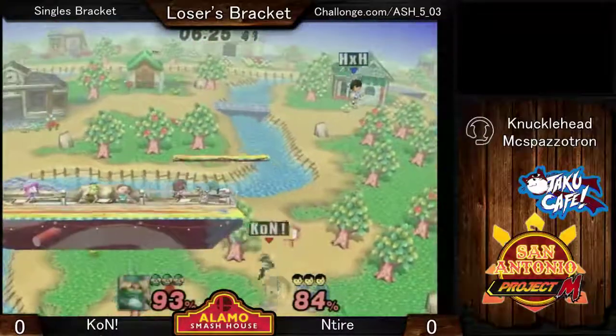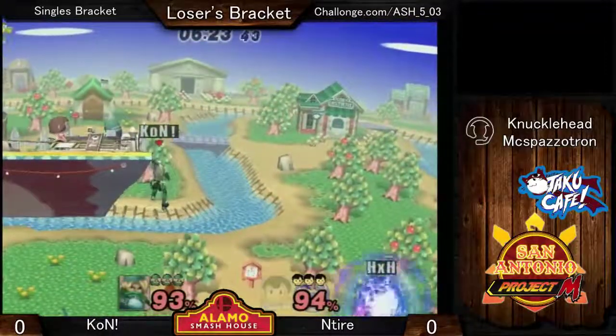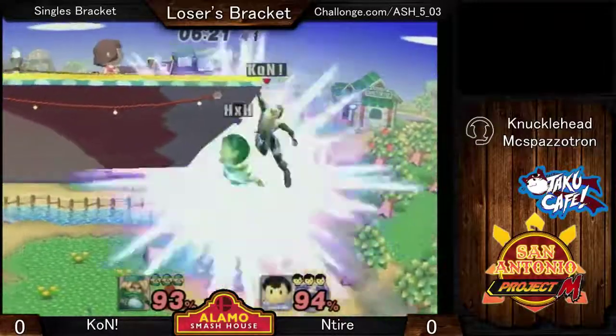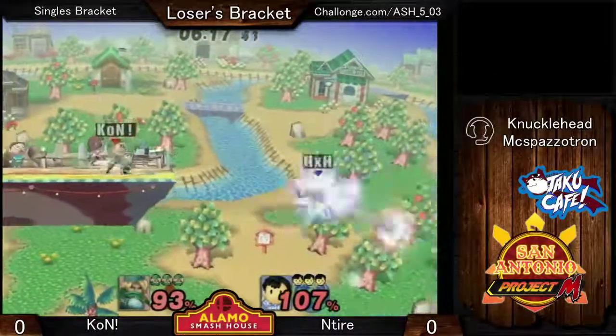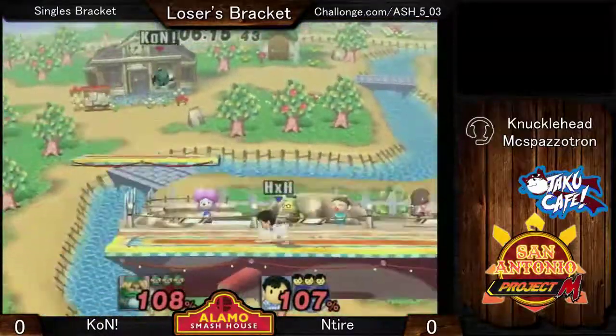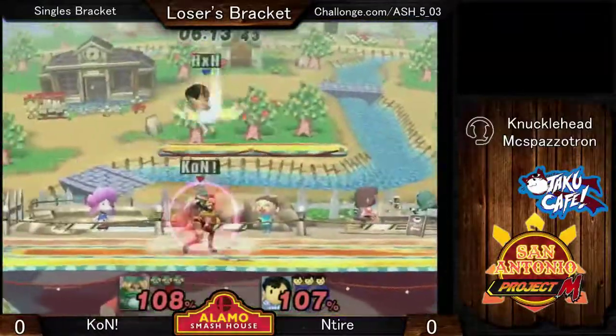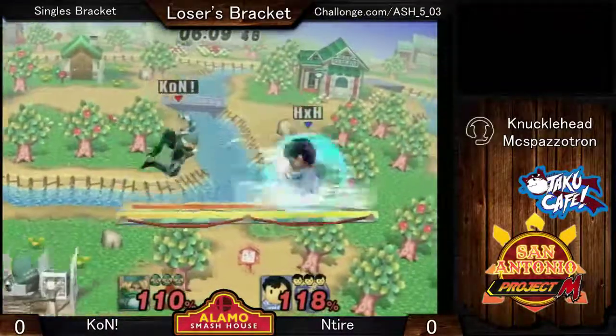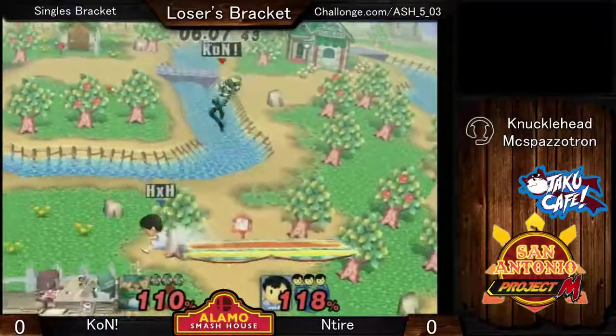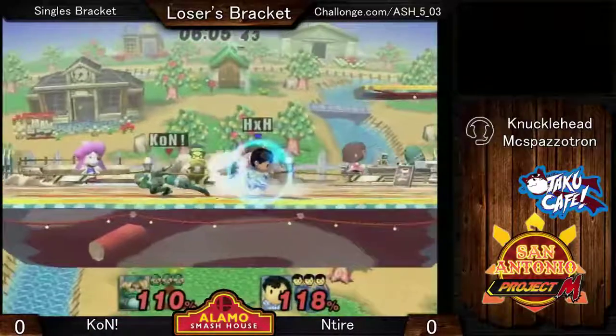Don't forget to DI away. I don't think Ness has that many throw mix-ups, especially on the down throw. Also, just try to needle the PK Thunder if you can. Don't get too greedy like you're doing right now.